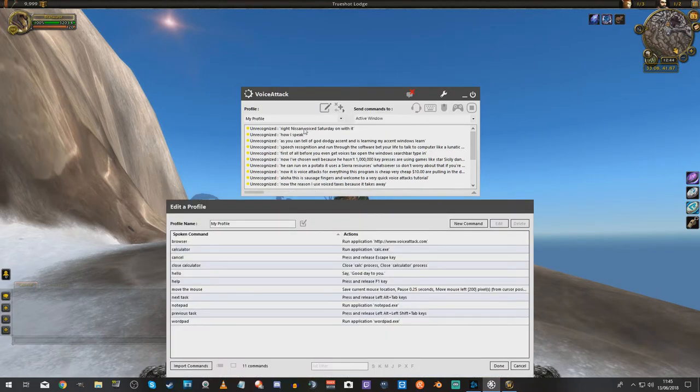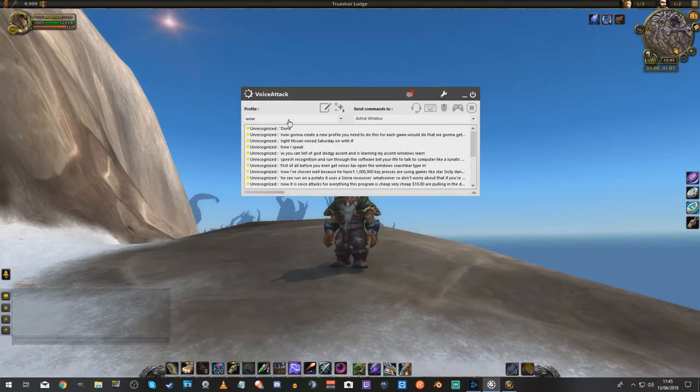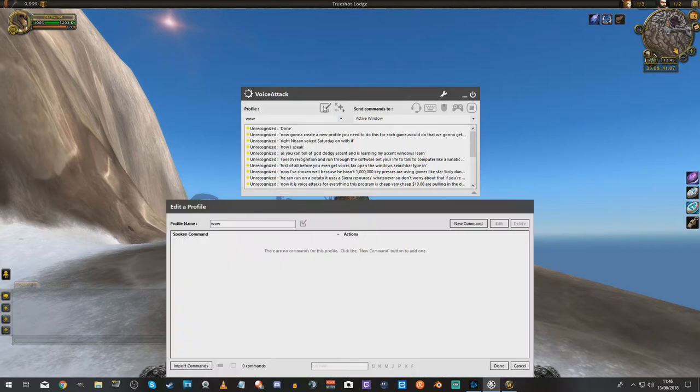We're going to create a new profile. You need to do this for each game. We're going to click here, create a new profile, and we're playing WoW so I'm going to call it WoW. Done. Now we are on WoW. If you're playing a different game, you would change it to said game. Edit my profile.